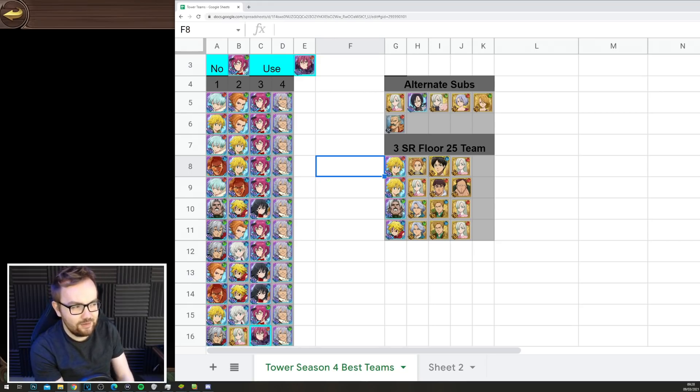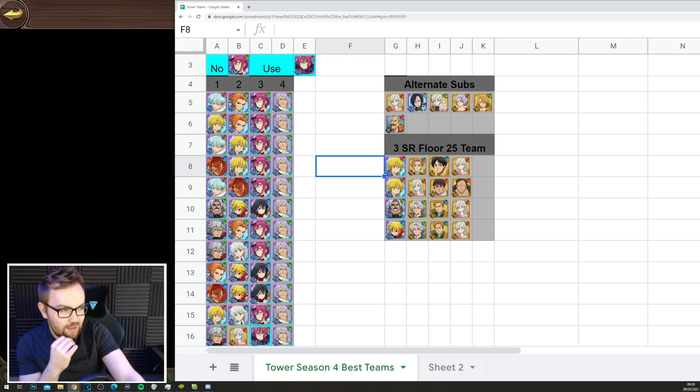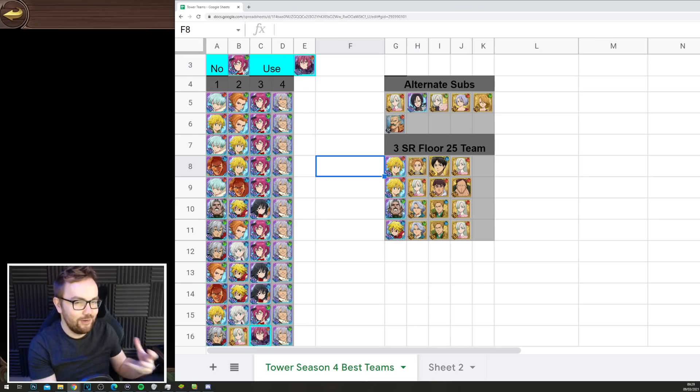Importantly, as mentioned yesterday in the news video, it's time to attempt the 3 SR Floor 25 achievement. This is where you do the final boss with one SSR character, and the best character in my experience is Lost Vane Meliodas. You need 3 SR characters, so don't bring any other SSRs or R characters. It brings you one step closer to getting the 4% additional health title when using health food.